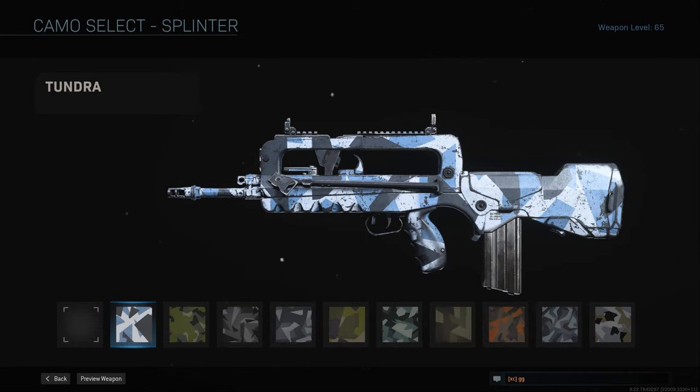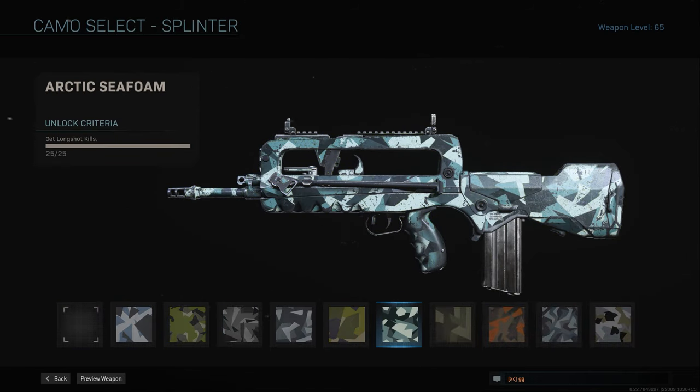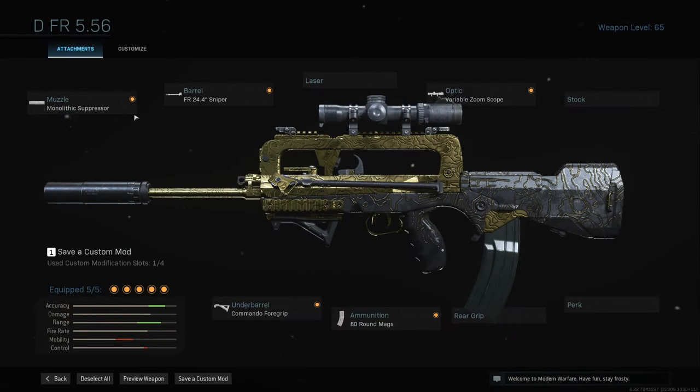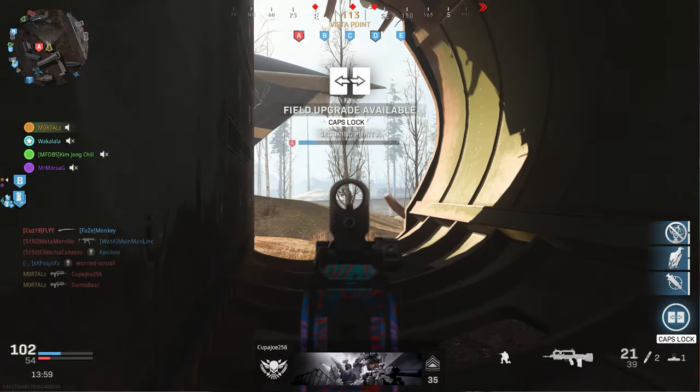For splinter you need 100 long shots. I recommend Ground War for this one. The class setup I use: monolithic suppressor for increased range, the FR 24.4 sniper barrel for more range, a variable zoom scope (any optic works, it's preference), and the commando foregrip for better recoil control without penalizing ADS speed — since the barrel and muzzle already have a penalty there. The 60-round mag keeps you shooting.